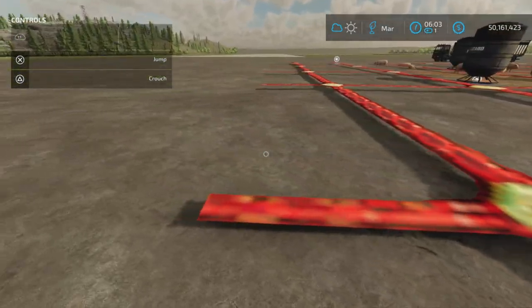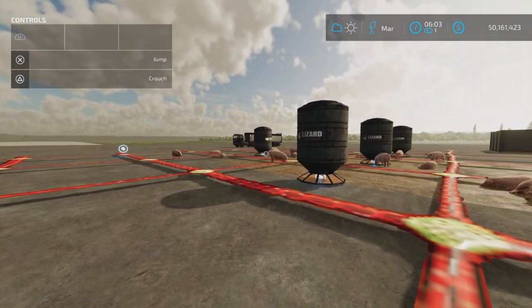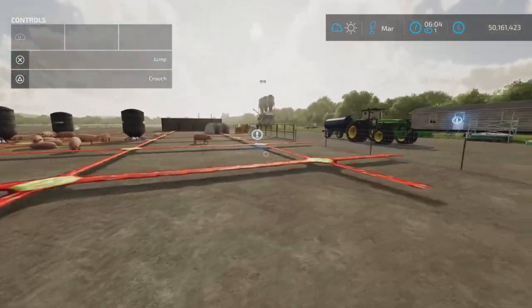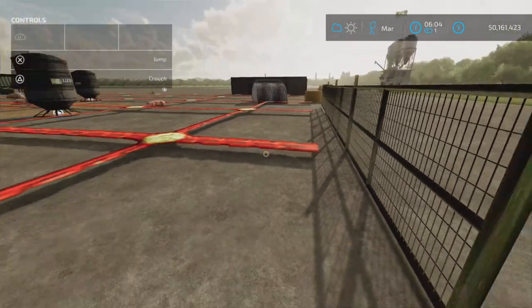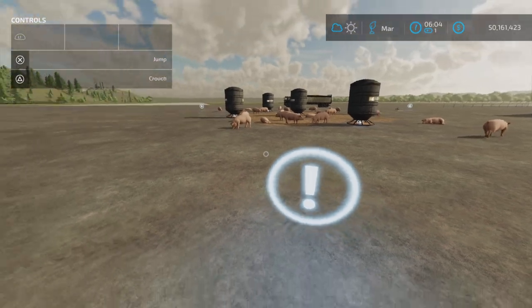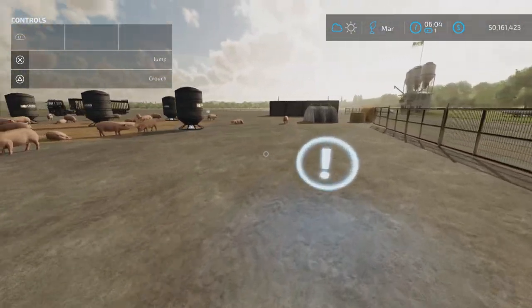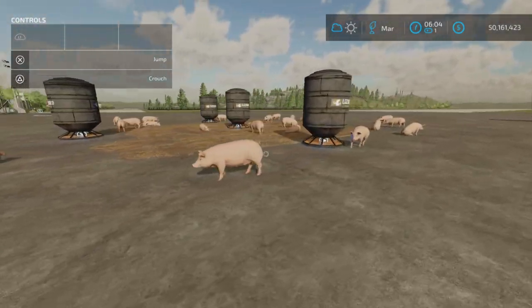There is one other feature here. This grid is here to show you the extent that the pigs will wander, and it will give you a guide to put your fence around. Once you've done that, you can come up here and go circle, and you can hide that grid so you no longer have to stare at that orange grid.